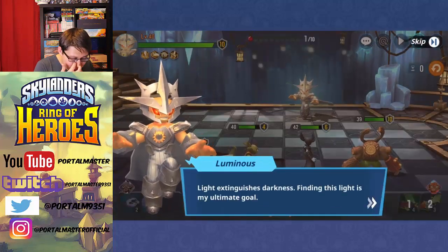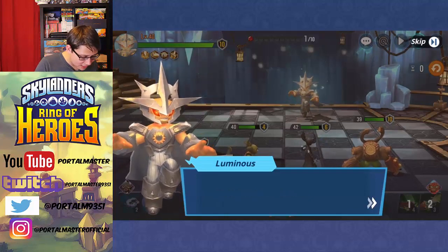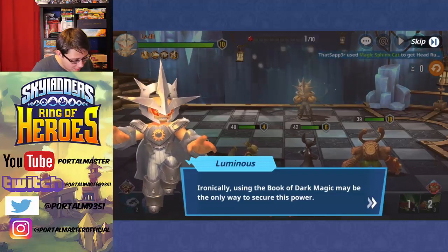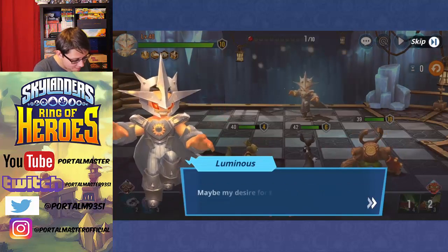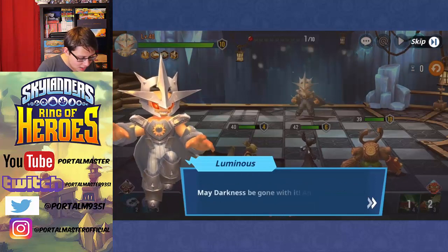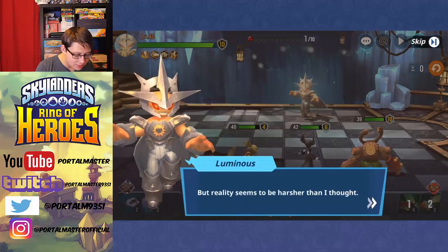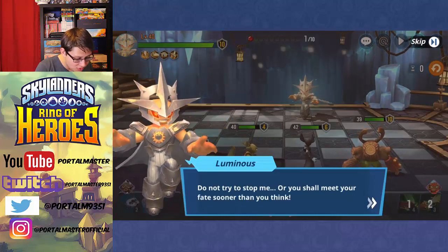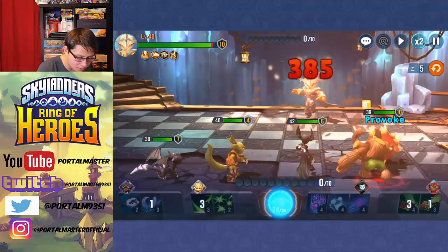Light extinguishes darkness. Finding this light is my ultimate goal. With great power, all is possible. Using the Book of Dark Magic may be the only way to secure this power. After I've used the book, I will destroy it. Maybe my desire for this book led to my defeat. It's all because of darkness — may darkness be gone with it. You will not put a stop to my plan. Do not try to stop me, or you shall meet your fate sooner than you think. Very threatening! Let's just bait him using Provoke.